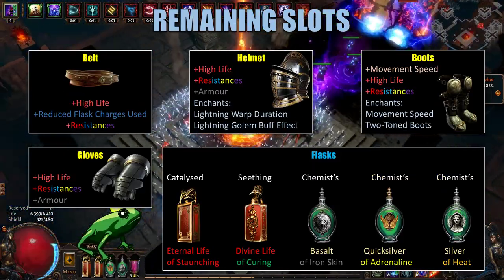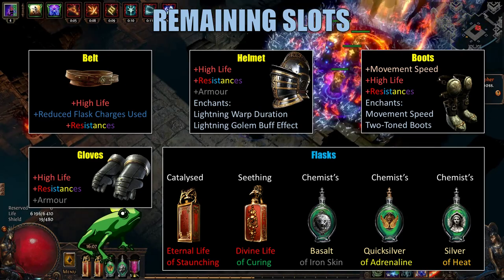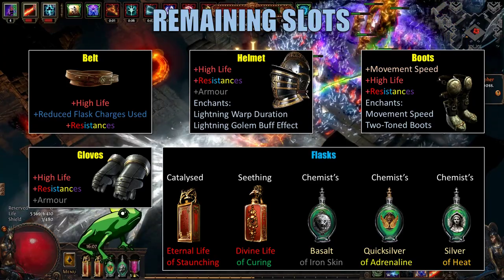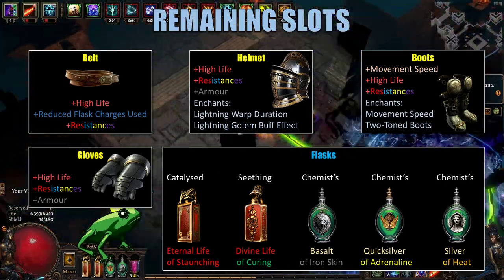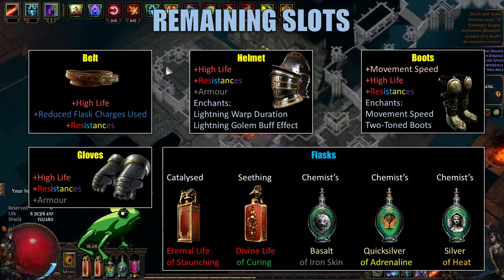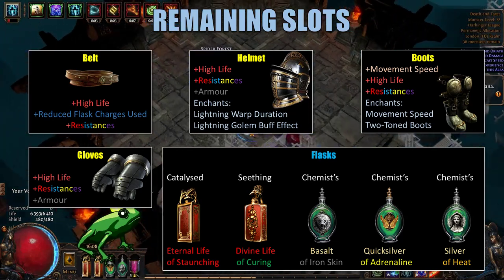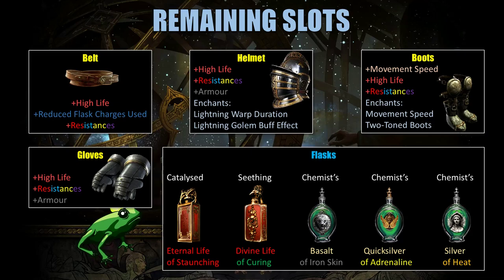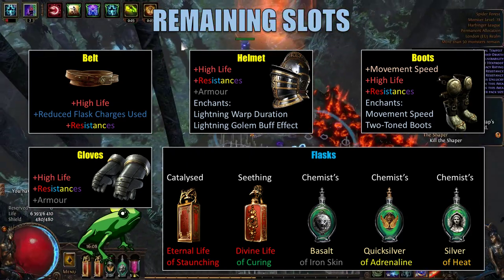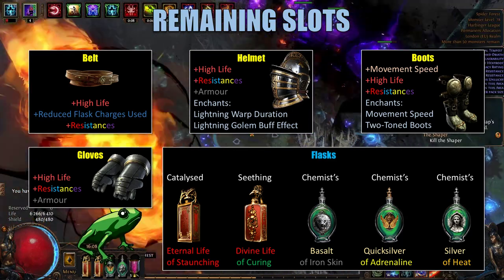Now let's go over the rares. For our belt, we just want a high life and resistances belt with reduced flask charges used. Coupled with a node on the passive tree, this gives us up to 5 uses on our life flasks, which is fantastic. On our helmet, we just want high life, resistances, and preferably armor. For the enchant, we're looking for Lightning Warp Reduced Duration or Lightning Golem Buff Effect. Both of these will increase our clear speed substantially, and I don't believe that going for a Dark Pact specific enchant is the way to go.